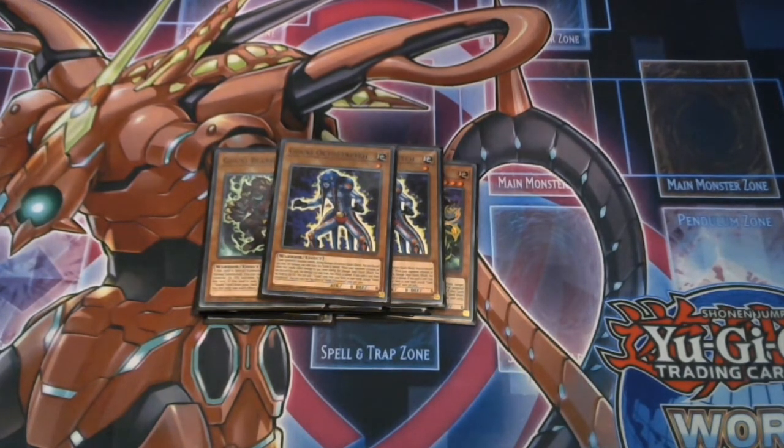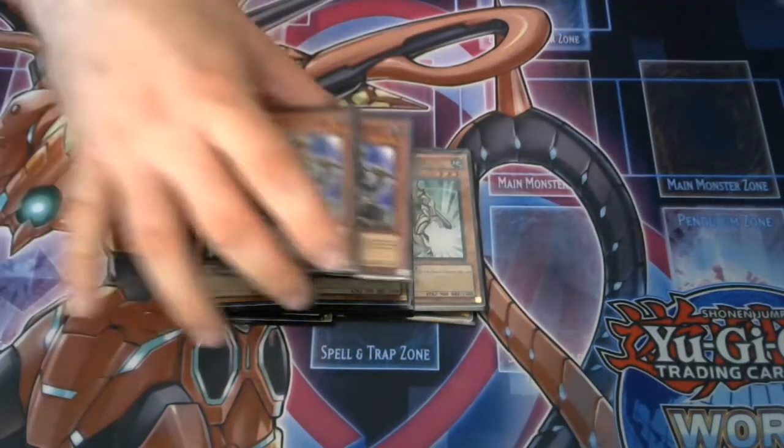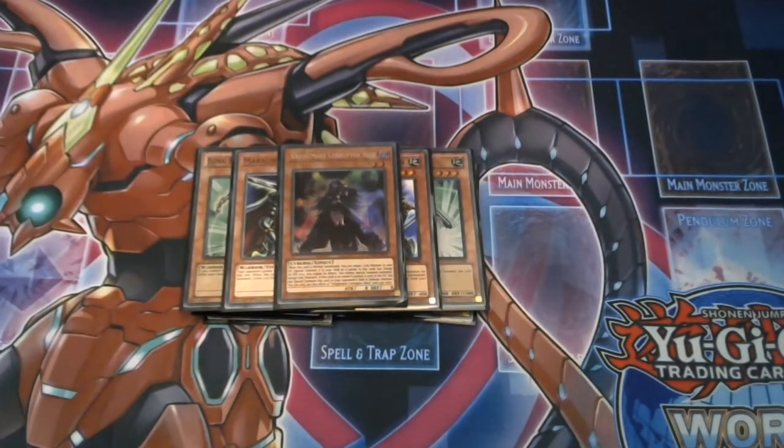As well as the standard Gouki monsters, you play three Junk Forwards, an A-Ratio of a Warding Captain, and one Ibbly. These are your standard additional Warriors. In the more extra link build you'd probably run Warding Captain at three.